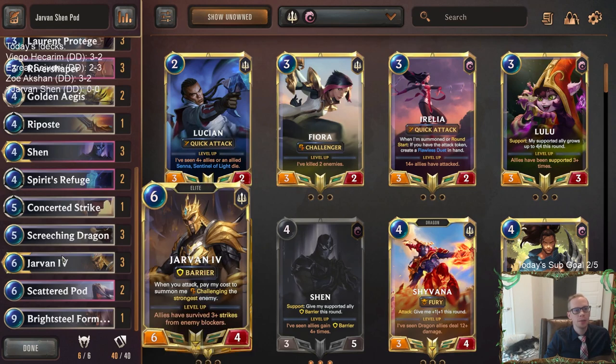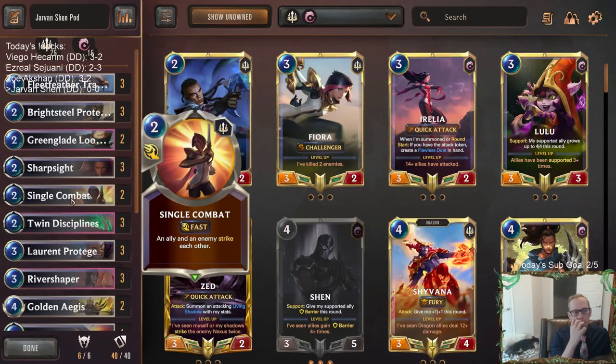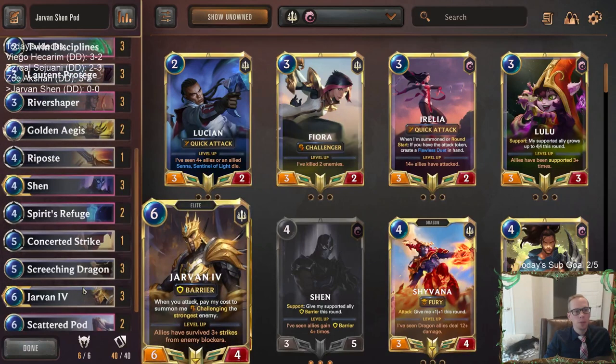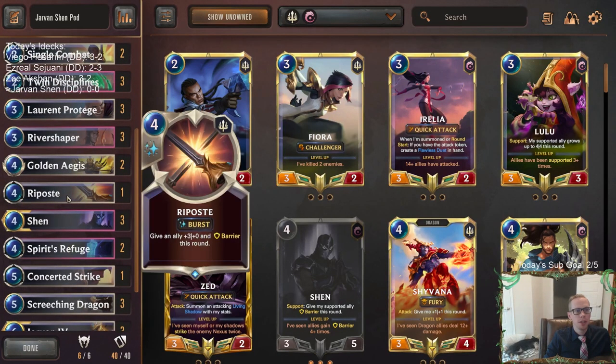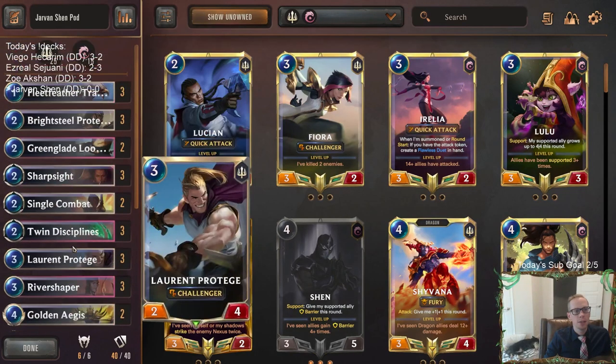If we don't need Golden Ages, we could choose Fast. We have one Concerted Strike and two copies of Single Combat — those are the fast spells, removal spells. And then there's Burst, which is probably the one we won't be choosing, but that would be Spirit's Refuge, Riposte, Twin Disciplines, and Sharp Sight. So those are going to be the spells in the deck.